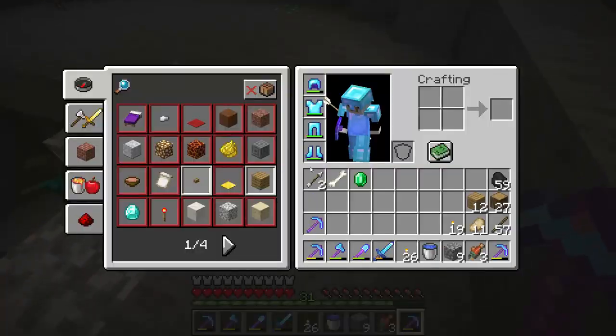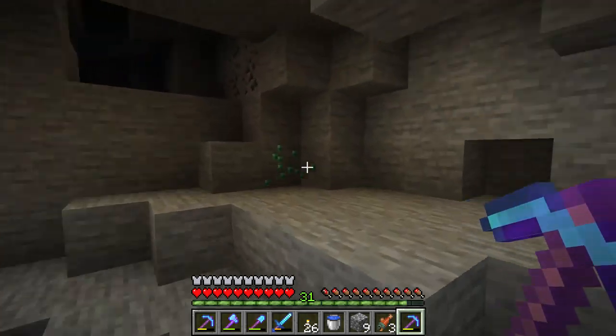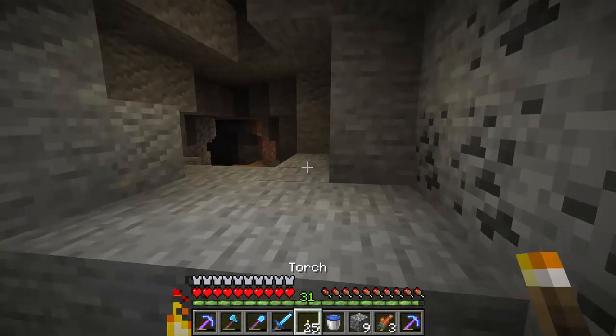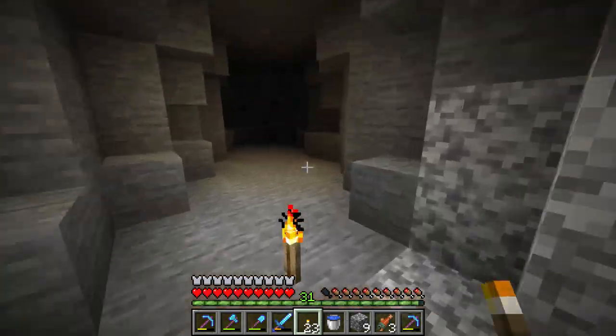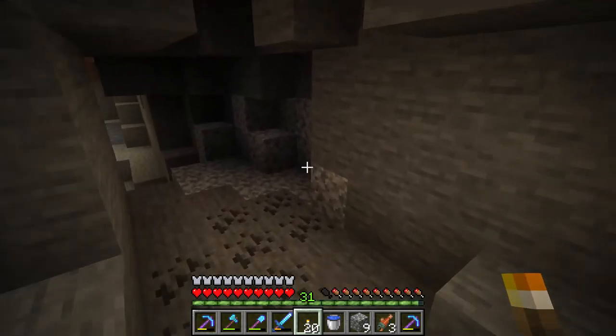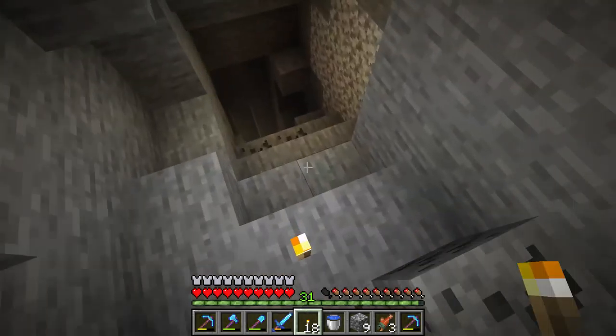If you really want to get emeralds, use a fortune pickaxe on it. I'm not sure if it works — I didn't get any extra there. So if you want emeralds, go deep under a mountain biome and look around for the green gems.